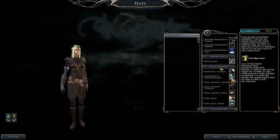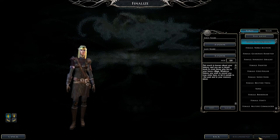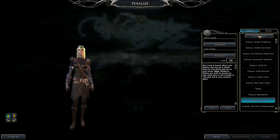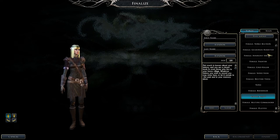Then we choose Point Blank Shot as the first level feat — we don't pick any background feats. I guess it doesn't really call for it. And now it's time to pick a name and a voice. Get him! Kick some ass! Think you can take me? Think again! Bring it on!